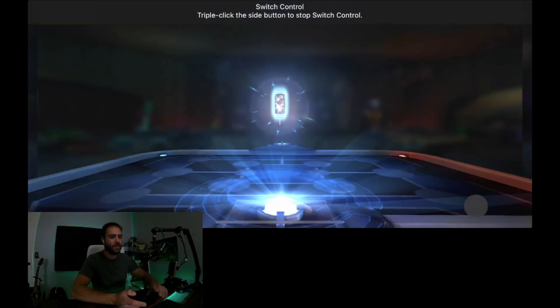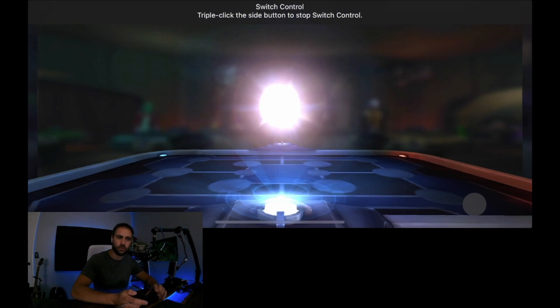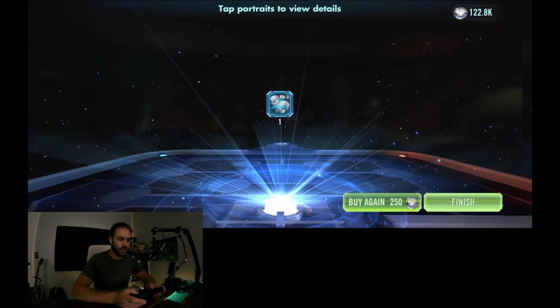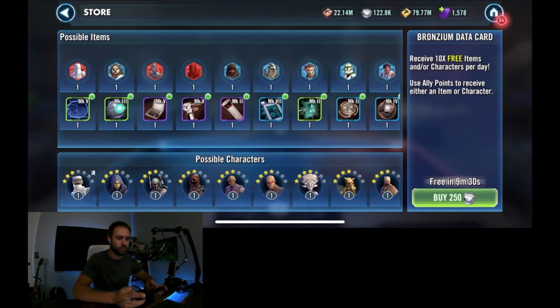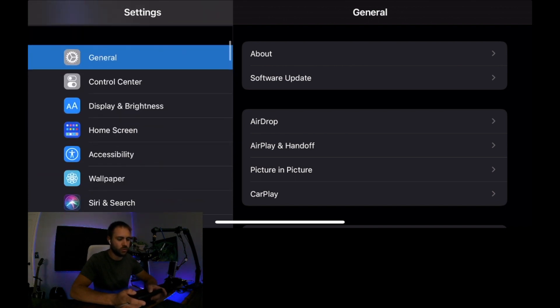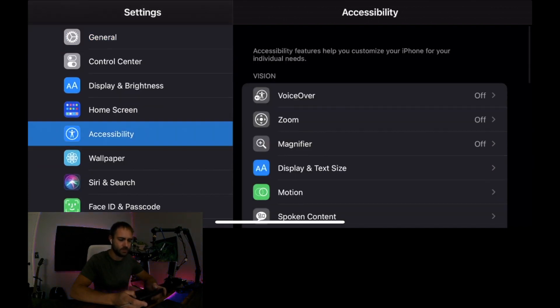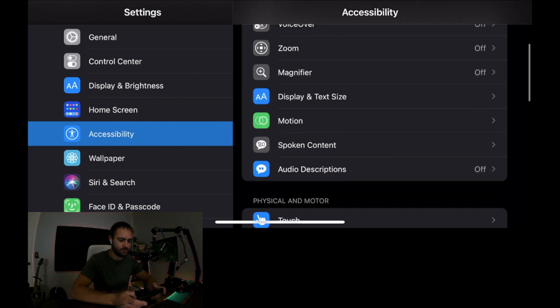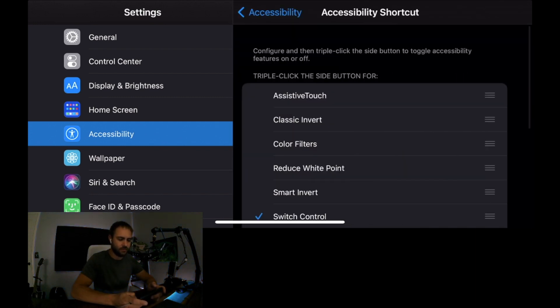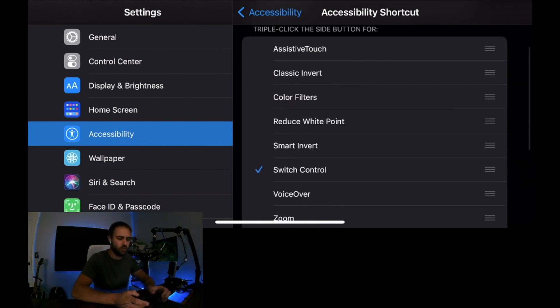I'm going to show you guys how to set this up and get rid of all those chromiums and get all that shard shop currency. Go to your Settings, then go down to Accessibility. Once you get to Accessibility, you'll see the Accessibility Shortcut down at the bottom — you are going to want to turn that on for Switch Control.